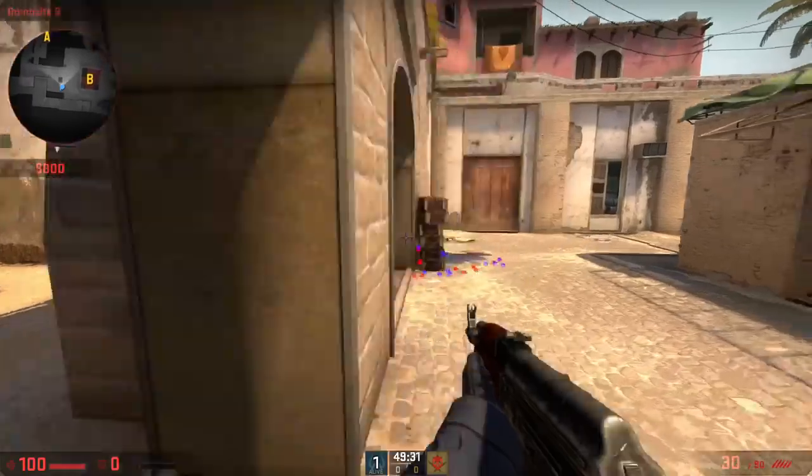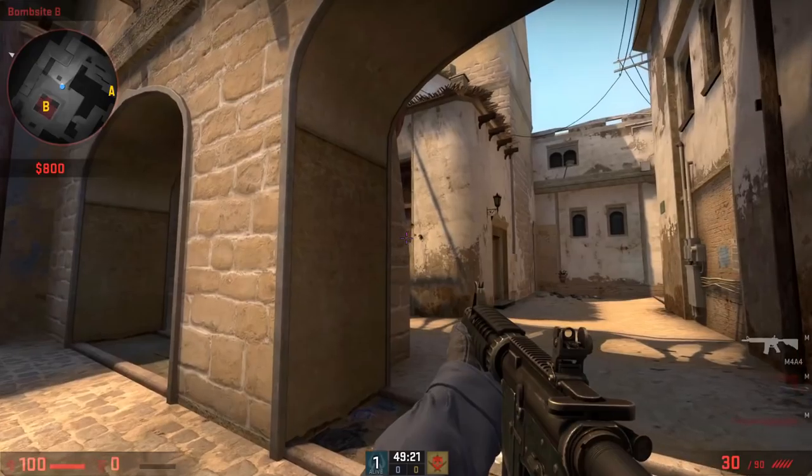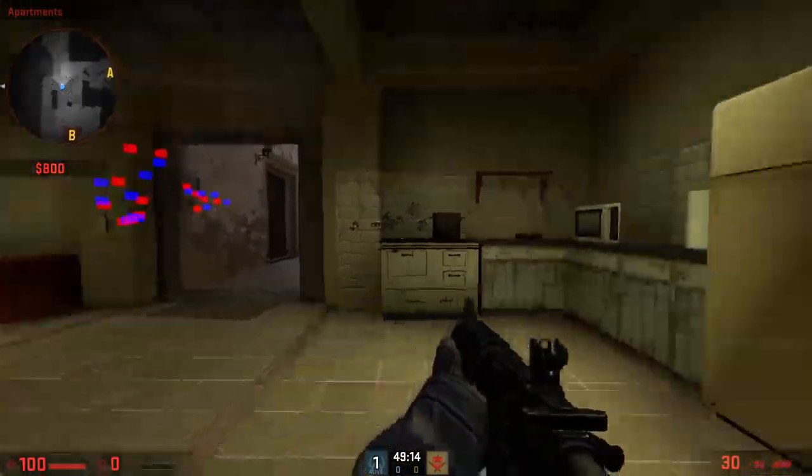Those are the most common spots you can use on Mirage, and you can expect similar spots on all other maps as well. Spamming is very important in CS:GO and can net you a big advantage, whether that's damaging a player or even killing them outright.